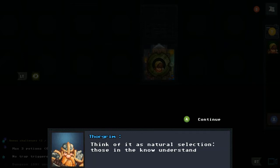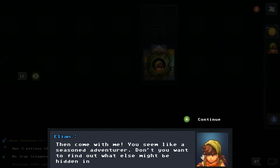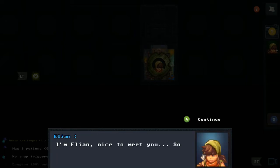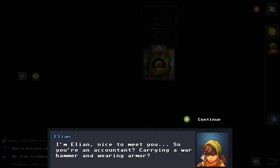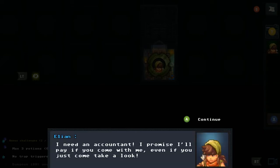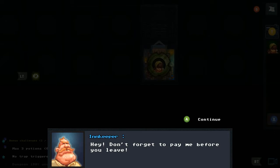The bartender says this dungeon acts as natural selection — those in the know enjoy good beer; the others die for a few coins. Eleon asks the bartender to join him. The bartender reveals he's not an adventurer but Thorgrim, 'the best accountant in the country,' carrying a war hammer and wearing armor. Eleon promises to pay him, and Thorgrim reluctantly agrees to come along.